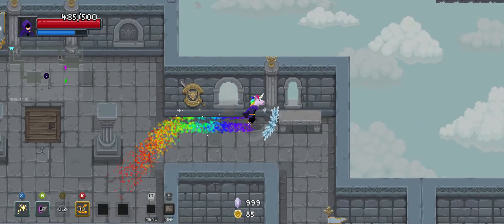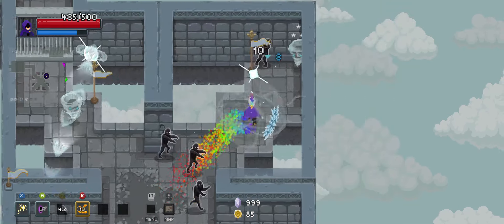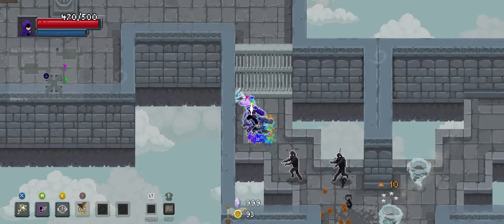Vortex Veil is just great. It's a spell that can be used both offensively and defensively. Like I said, it's a shield done right. It is definitely the Jewel Satellite to Mega Man 2's Leaf Shield.